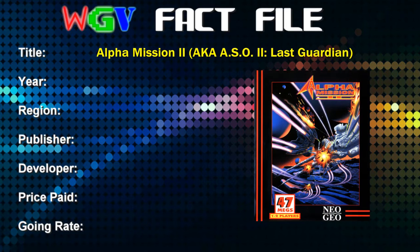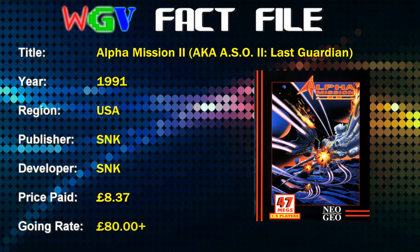Alpha Mission 2, also known as ASO 2 Last Guardian in Japan, was released in 1991 in the USA and Japan, and the publisher was SNK — the developer is also SNK. The price I paid was a mere £8.37, which has got to be a record low for a Neo Geo AES game. Current going rate on eBay is £80 plus, so needless to say if I do sell this game I'm going to make quite a bit of profit on it.